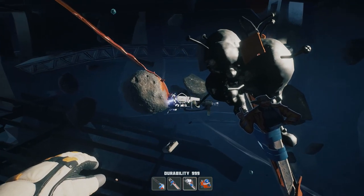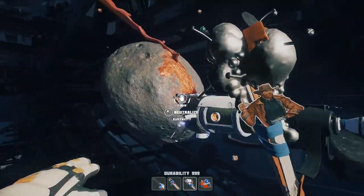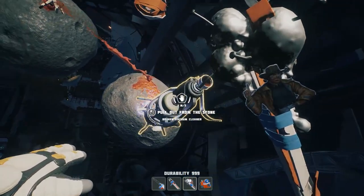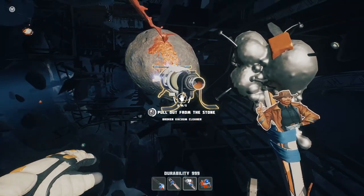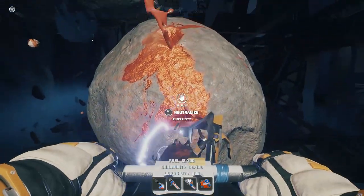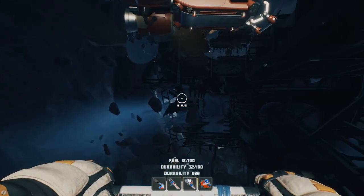Inside this little asteroid is where you find it. It says 'pull out from stone' — let me do that quickly for you guys. Pull out from stone, and there we go — now you've got your bike. That's how you get your bike for the first time.